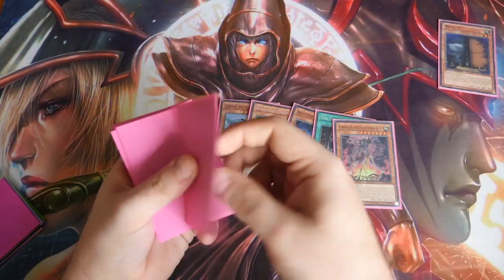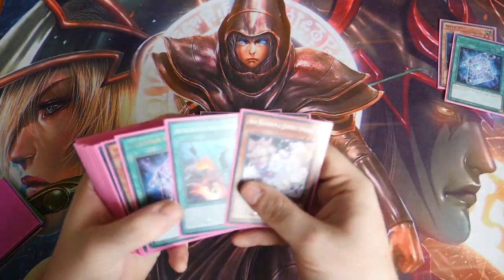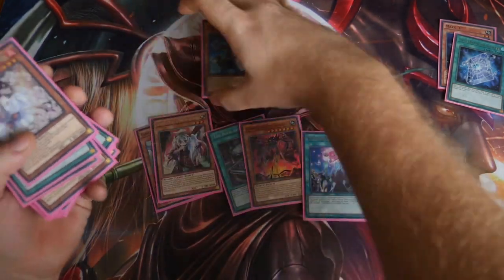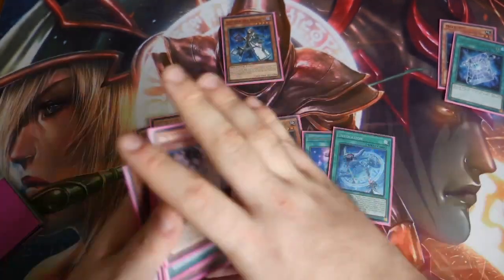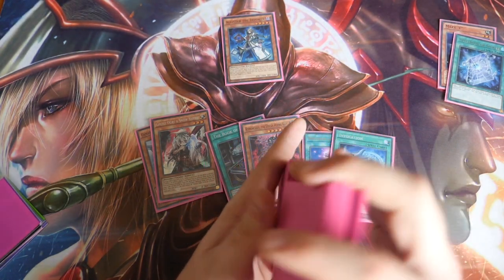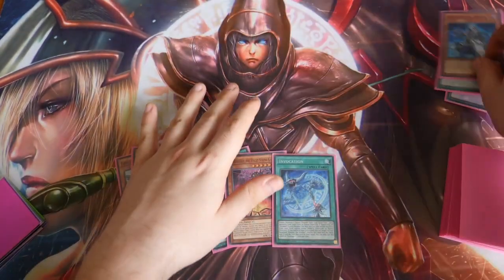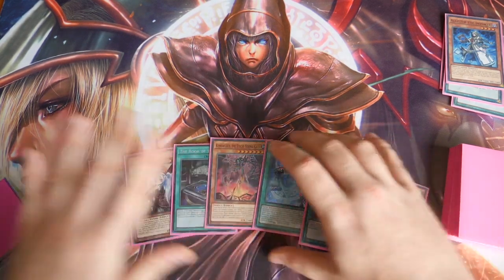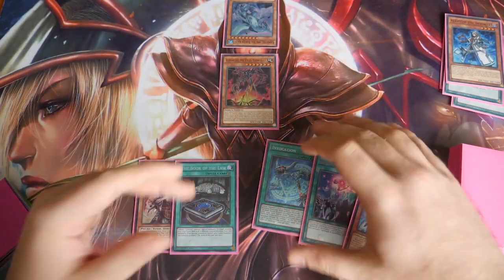Our second test hand going second. We'll replace Maxx C for a one-for-one — that helps us out quite nicely. Activate Spellbook of Secrets, searching out Spellbook of Knowledge. Normal summon Alistair; Alistair searches us out an Invocation. We have quite a strong play here. Obviously if our opponent had any dangerous monsters on board we would have Kaiju'd them and get ourselves a Kaiju as well. Activate Spellbook of Knowledge, clearing off our Alistair and drawing two more.